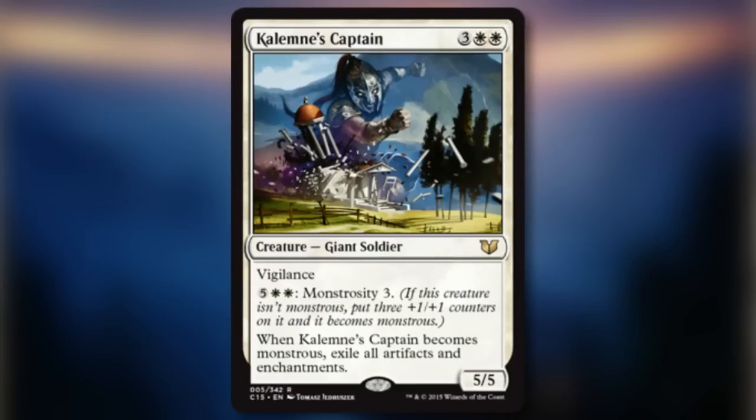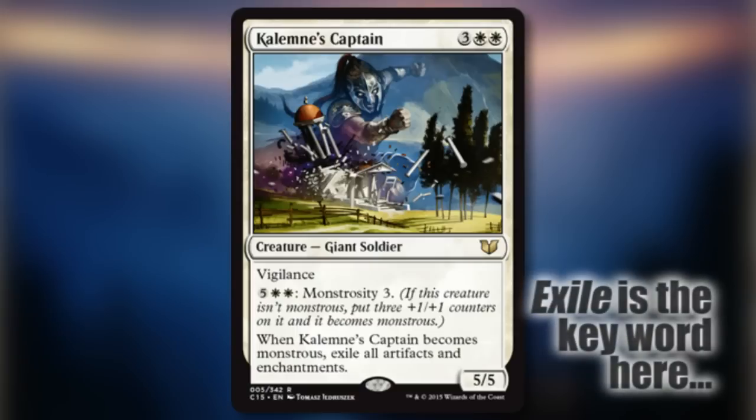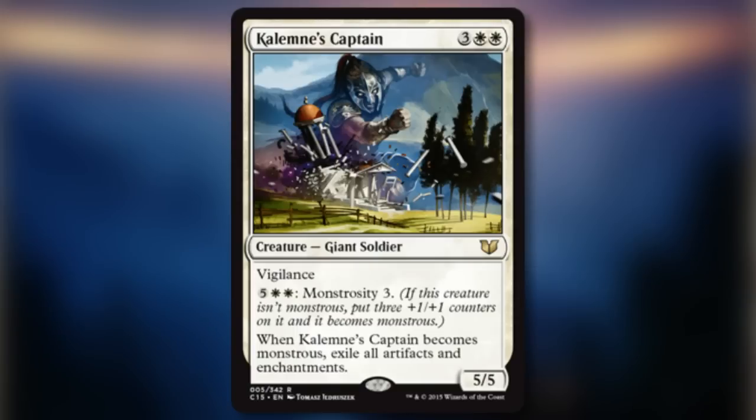Calemni's Captain — Monstrosity is an awesome mechanic, and it really fits well into the theme of Commander. Calemni's Captain's Monstrosity ability will probably not be activated the turn it comes out, but it will force your opponents who love their artifacts and enchantments to answer it as soon as possible.